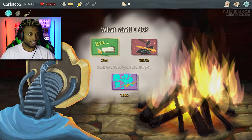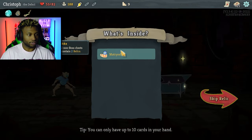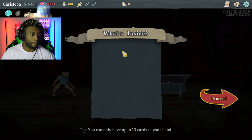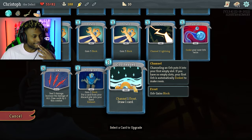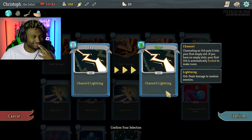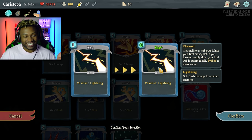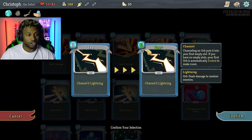Rest. Treasure — the next two non-boss chests you open contain two relics. I'll go ahead and smith. What I was thinking was gonna happen when I upgrade the Zap was that it was gonna channel two lightning instead of one, but it now just costs zero which is very helpful.